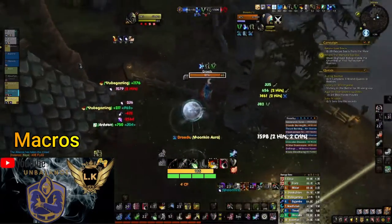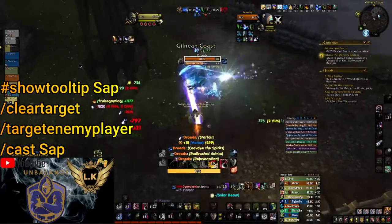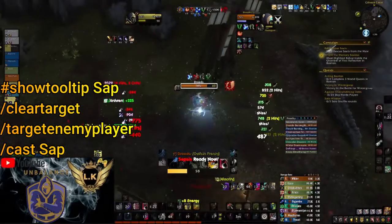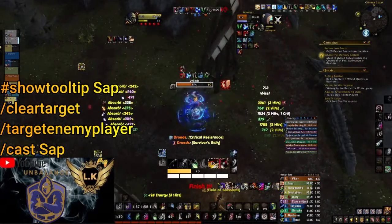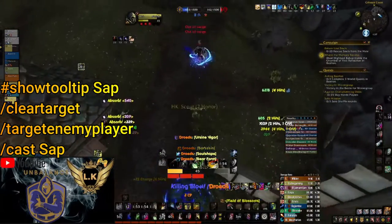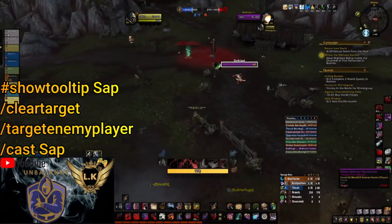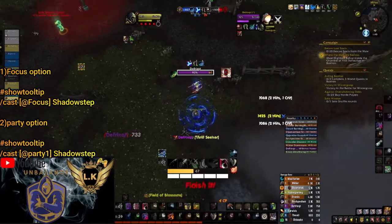Let us start with a simple and well-known Stealth macro. I want to mention that all macros will also be linked in the description below. This macro will Stealth the nearest enemy player who is out of combat. If you pay attention to the macro there is written 'target enemy player', which means it is not gonna work on pets or simple monsters in the open world. The second macro I want to talk about is Shadow Step.